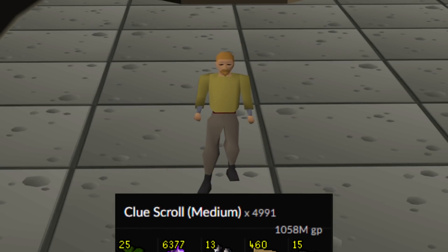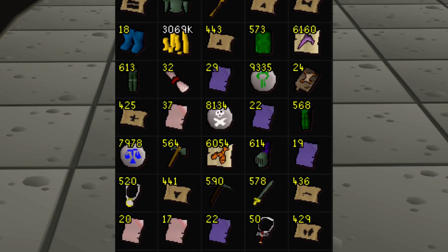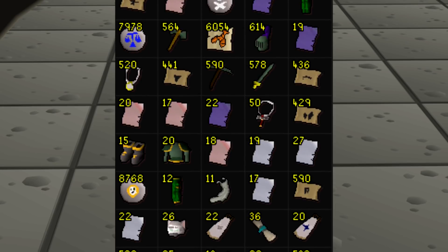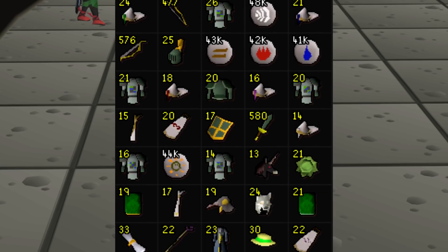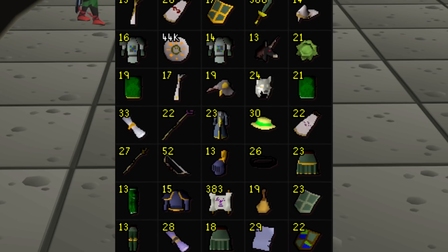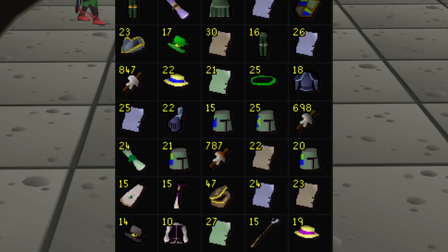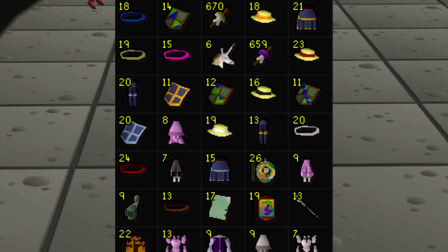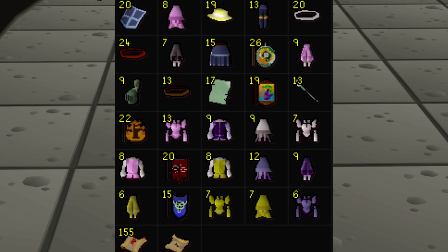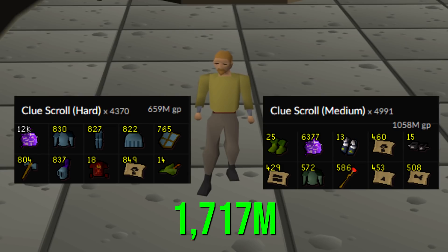Taking a look at the medium clues, we've made over 1 billion gold. Obviously a lot of that came from the 25 ranger boots that we've collected, the 6,300 purple sweets, and then every other varying item. We've completed the medium collection log — I think we completed it around 2,100 to 2,200 caskets and then just kept going after that.